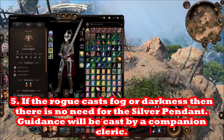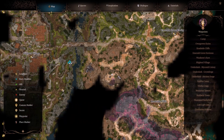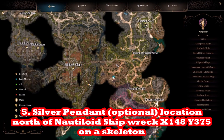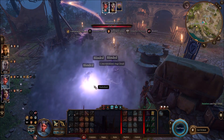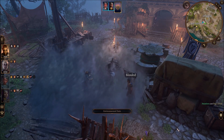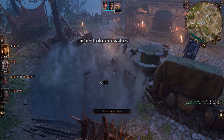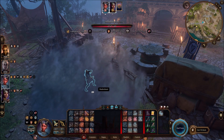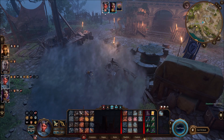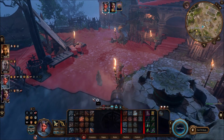The Silver Pendant allows you to cast Guidance on yourself. You're going to want somebody casting Guidance and somebody casting Fog so other people don't see you. Even when you're using the Feign Death trick, other people can still see you stealing. If you steal in Fog or partially obscured by Fog, you won't get caught by other people, even if the merchant is awake.